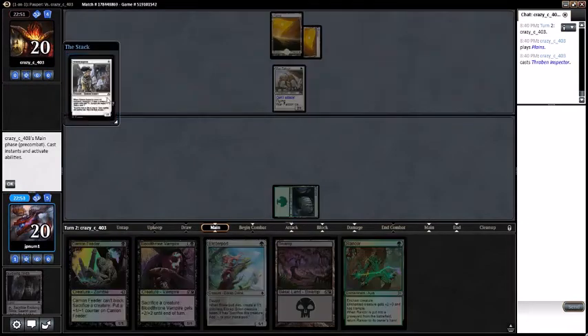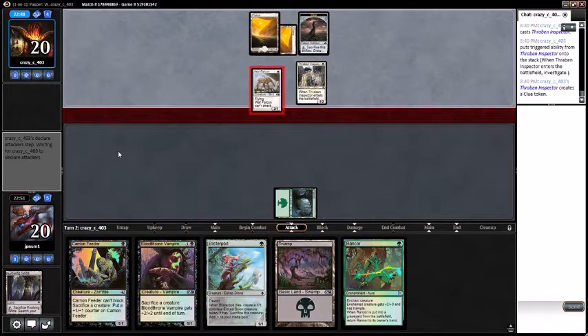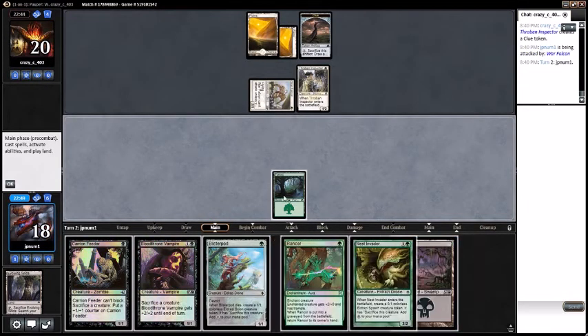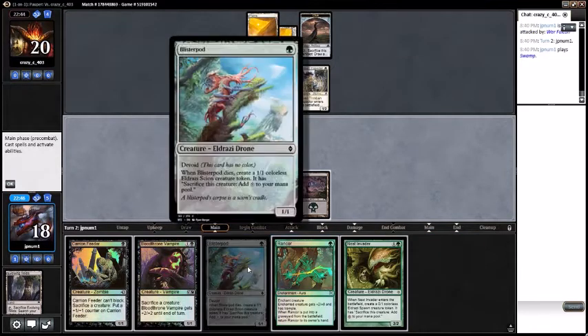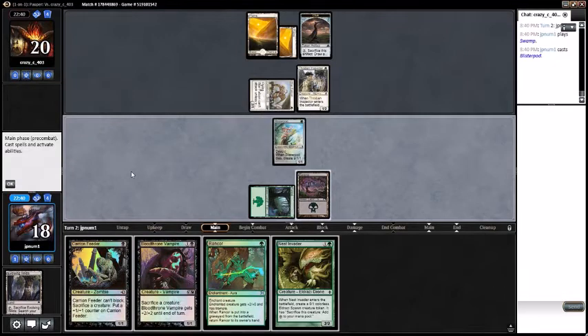Opponent has a Thraben Inspector — oh that's a soldier, that's neat, didn't realize that. Gets in with their Falcon. Still don't want to get Mana Tithed so we're going to play a Swamp, cast a Blister Pod, pass turn.